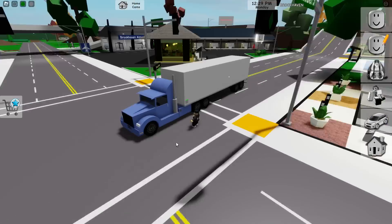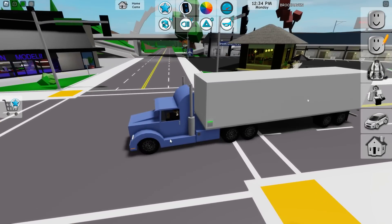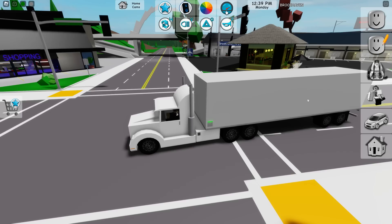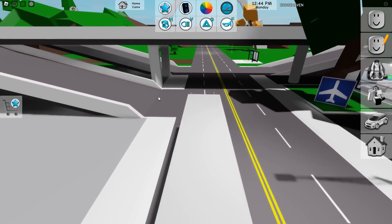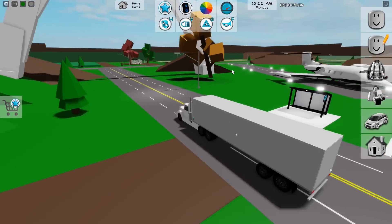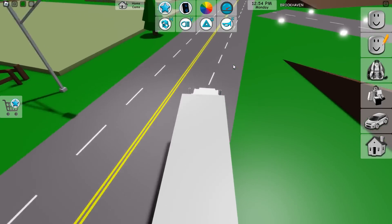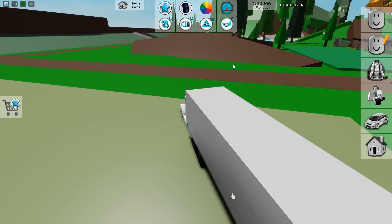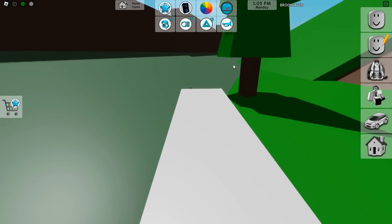Let's spawn the first semi truck — boom! The semi trucks function just like any other vehicle but have a lot of special abilities. You can change the color to whatever you desire, change the speed, and everything just like other vehicles. The semi trucks handle unbelievably well. Let's go ahead and change our speed to 200 and start driving around. I've been jumping these semi trucks — look, I'm on 200 speed and it's handling fantastically.